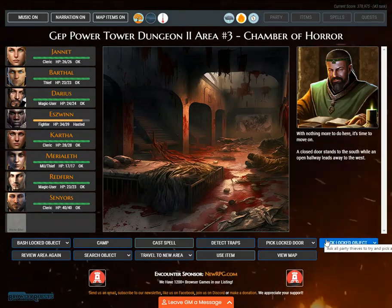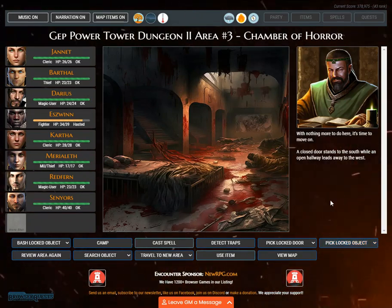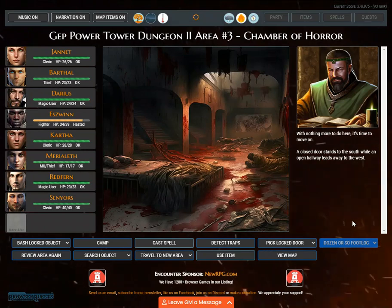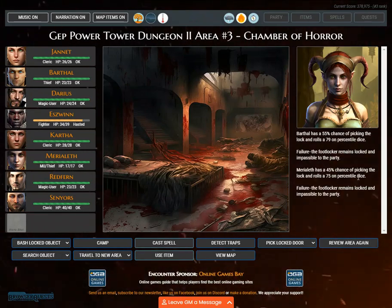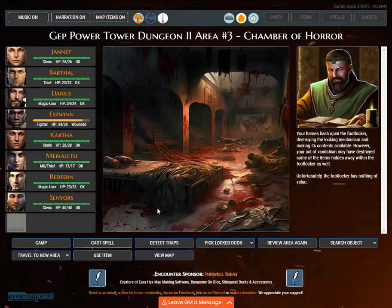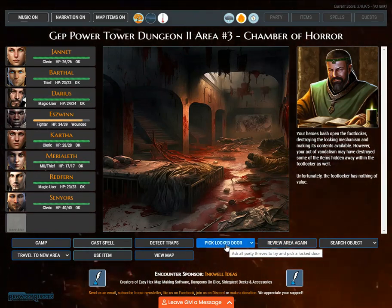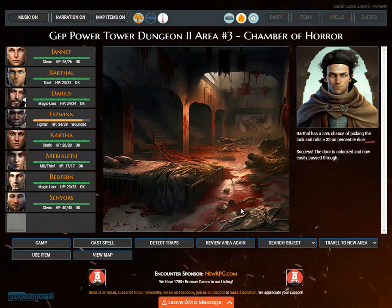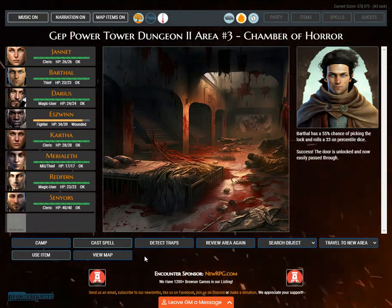With nothing more to do here, it's time to move on. A closed door stands to the south while an open hallway leads away to the west. Barthol has a 55% chance of picking the lock and rolls a 79 on percentile dice — failure. Your heroes bash open the footlocker, destroying the locking mechanism and making its contents available. However, your act of vandalism may have destroyed some items hidden within the footlocker. Unfortunately, the footlocker has nothing of value. Barthol tries again with a 55% chance, rolling a 33.